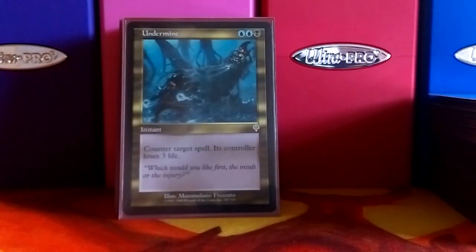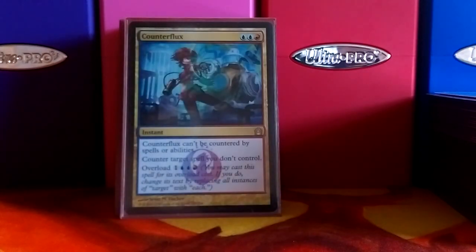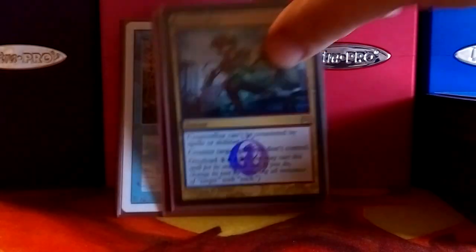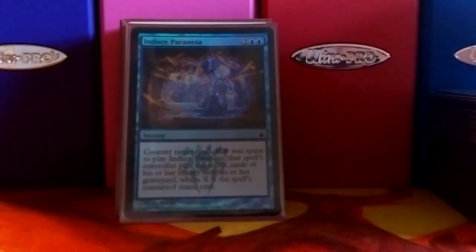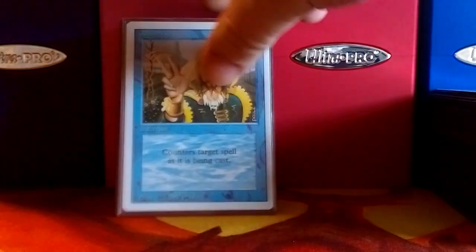Undermine is just a counterspell in the colors — the opponent loses three life. Counterflux is just an uncounterable counterspell. Induce Paranoia is one I kind of hold back for the big fatties that they like to drop that cost a lot — it helps mill them out, because if you pay black, they mill X, where X is that spell's converted mana cost. And then you've got your basic Counterspell.